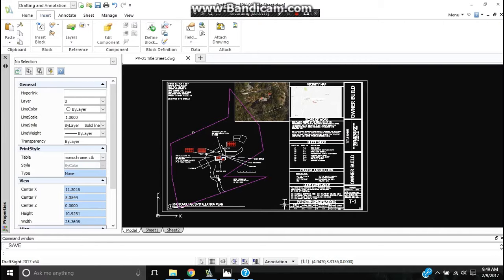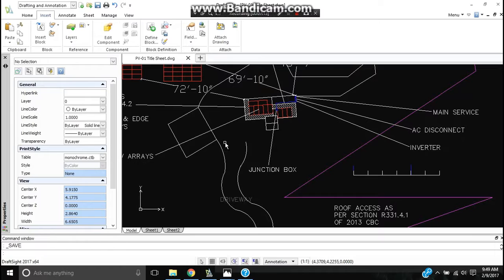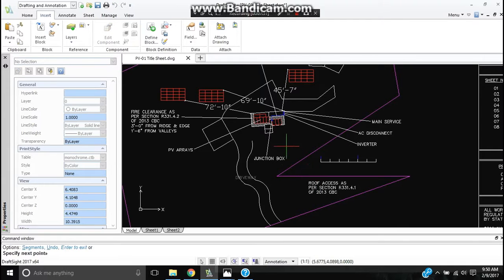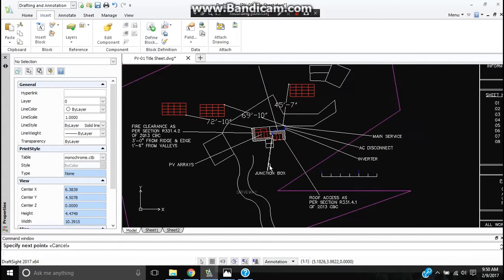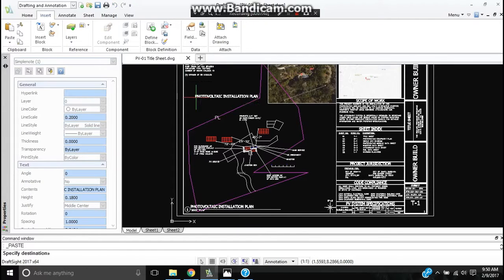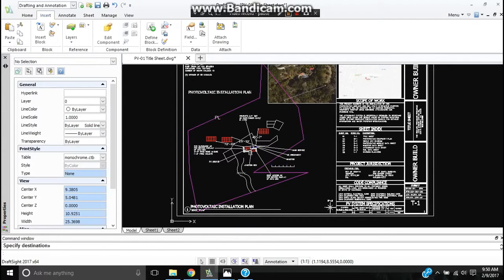Just wanted to show you how I placed everything. It's a small house — oh, I forgot the roof access. We put the roof access right there. I wanted to show you how I placed everything, and I'm going to put the potential ground mount locations. I'll pause and be back.